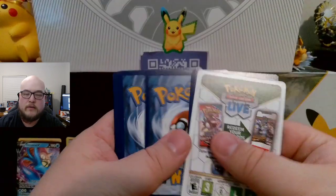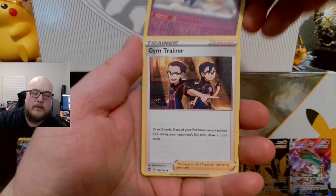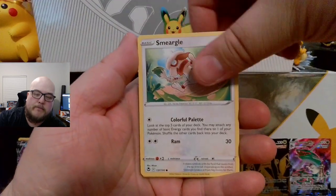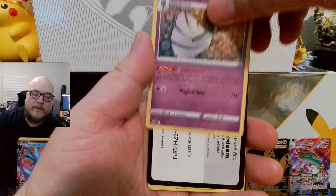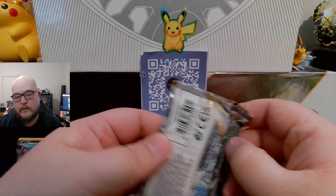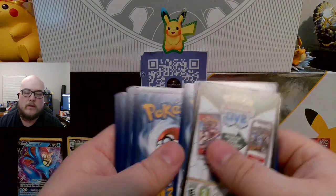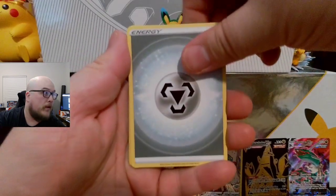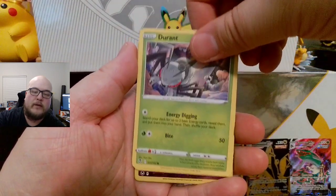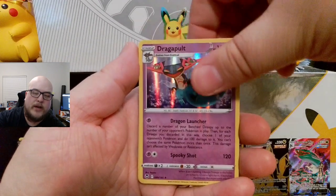My co-card again. Energy, Golbat, Meowstic, Gym Trainer, Clink, Stunfisk, Togenomaru, Esper, Smeargle, Eridos Reverse, and a Gardevoir non-holographic. Second to last pack. Energy, Baham, Braxian, Sigalith, Meditite, Durant, Ralts, Fletchling, Dretini, Esper Reverse, and a Dragapult Holographic.